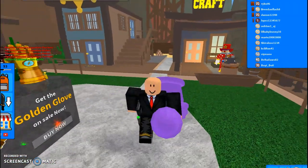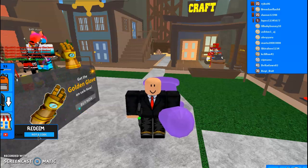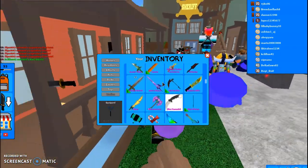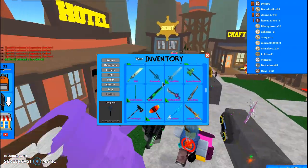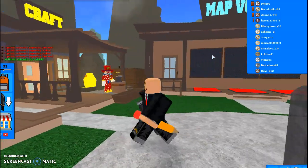Alright, so the code is pencils. If we go into our inventory, it should give us a pencil — yeah, right here, we got our new pencil knife.